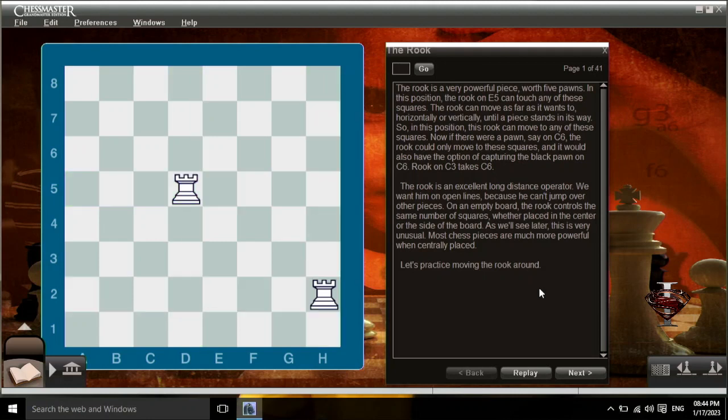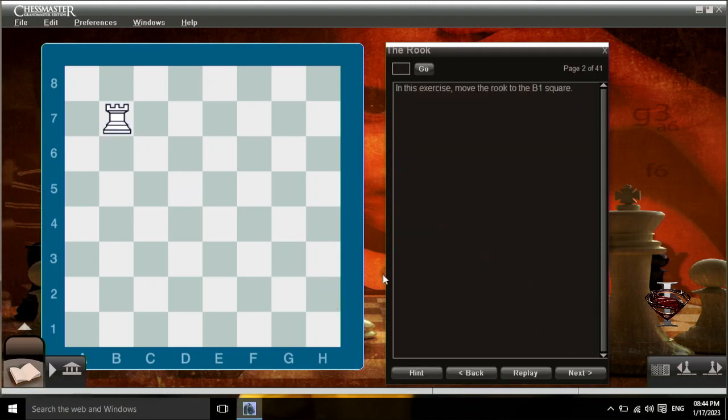Let's practice moving the rook around. In this exercise, move the rook to the b1 square. You got it. Here, take two moves to move the white rook to the g7 square. That's right — what's the next move? You got it. In this position, can the black rook capture a white pawn? That's right.